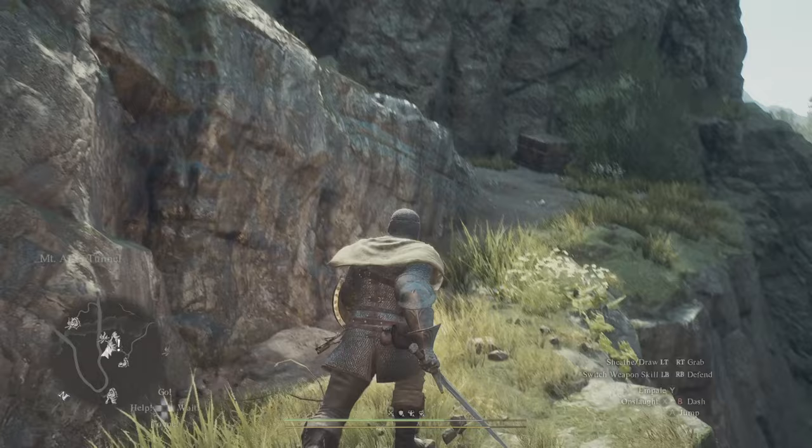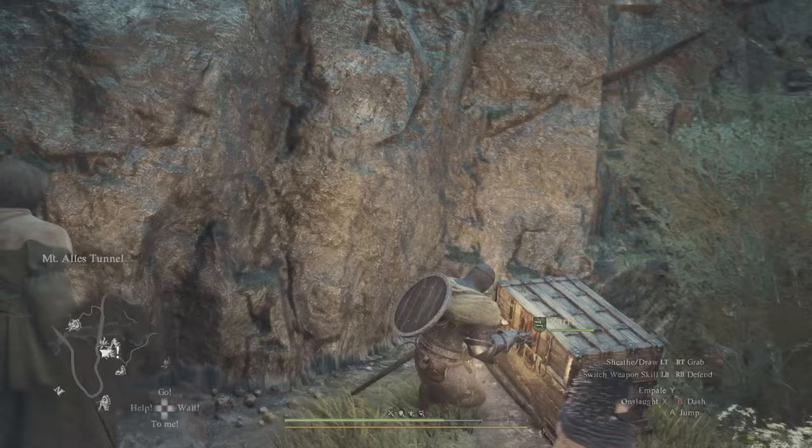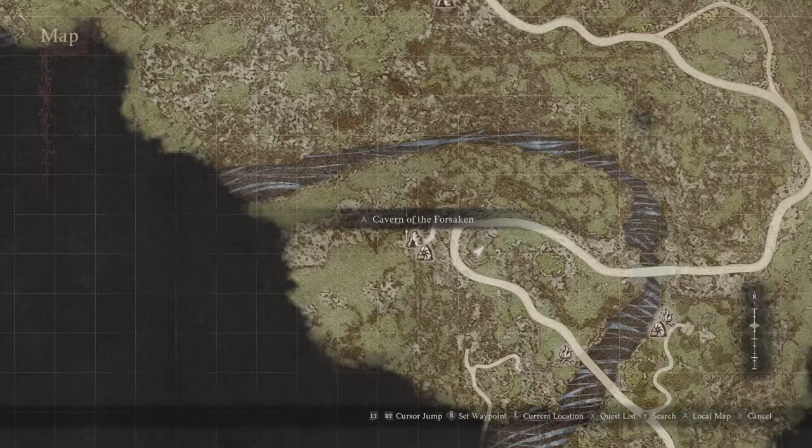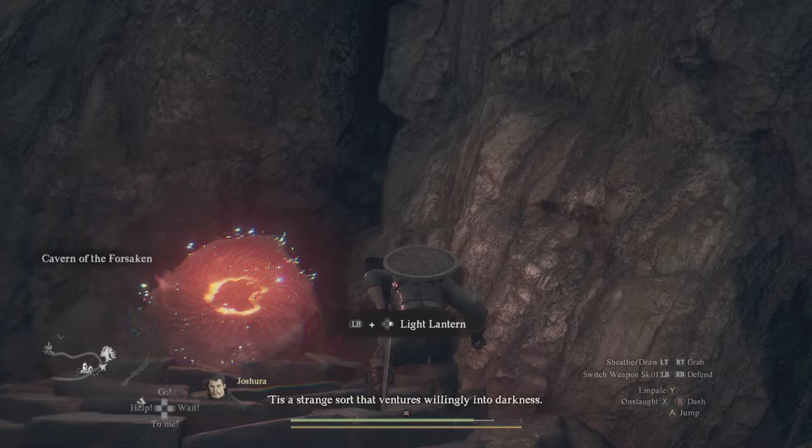Exploration also extends out into the wild world of Dragon's Dogma 2, where you should be testing every side road and possible path because more treasure and interesting locations are just around the corner. Some of these hidden locations will be marked making them easier to spot, like a hidden cave on the way to the capital, but the map marker will not appear until you've actually cleared out the surrounding fog of war. So exploration is key, and going even slightly off the beaten path will definitely bring you better rewards.